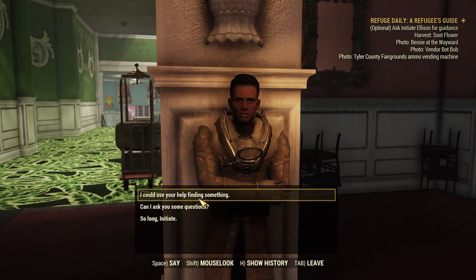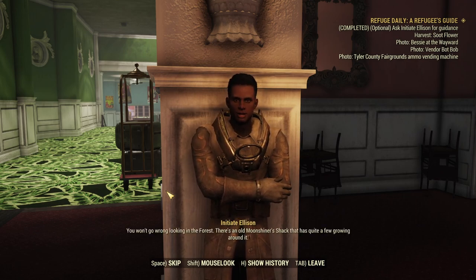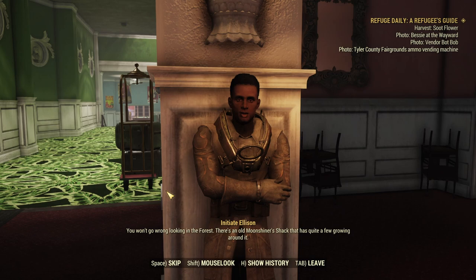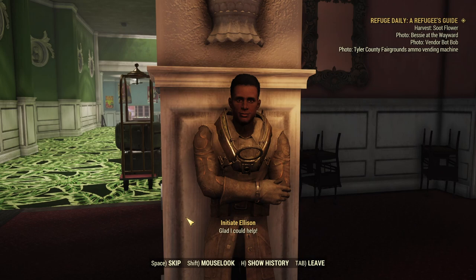"Can I do anything for you? Absolutely. Certainly, Knight Errant — what do you need? Need to find a soot flower? Soot flowers are these real pretty blue flowers. You won't go wrong looking in the forest. There's an old moonshiner shack that has quite a few growing around it. Hey, maybe you'll get a bit of moonshine out of it too." Point us in the right direction. The locations vary depending on a random roll of which particular set of circumstances you get, but they're usually quite close together, so you don't have to travel too much — all in the same region.